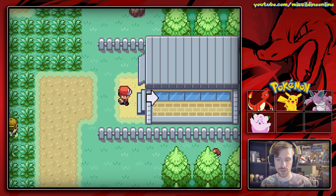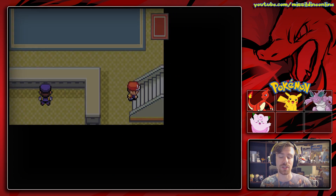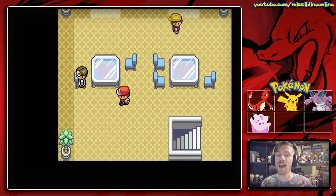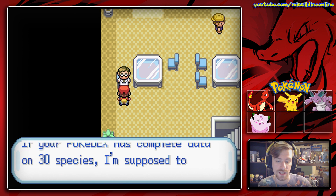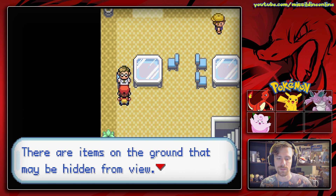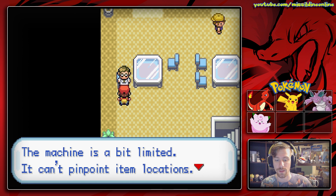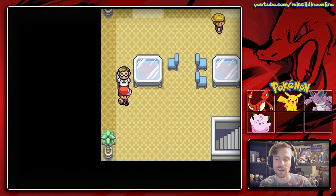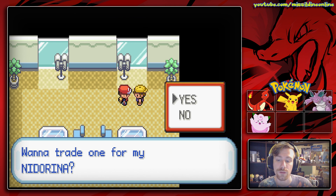We can go through this room — if we talk to this aide: 'Remember me? I'm one of Professor Oak's aides. If your Pokedex has complete data on 30 species I'm supposed to give you an award.' We will get the Item Finder this early because we have 32 Pokemon — that's crazy, and obviously that's why I'm doing this. 'Use the Item Finder to detect any hidden items close to you. The machine is a bit limited — it can't pinpoint directions.' The Item Finder is kind of useless but sometimes you need it for certain things.